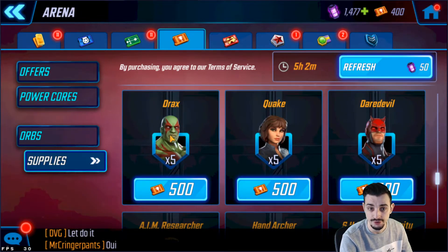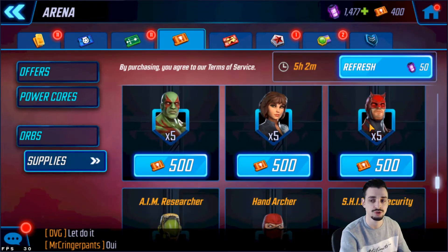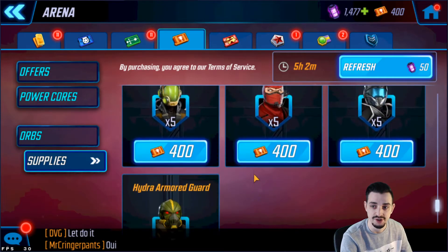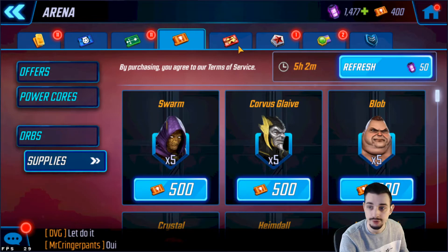Drax is for the Guardians team — he's a great taunter with a pre-taunt, which along with Red Guardian is one of the few characters in the game who do that. Quake I wouldn't recommend farming unless you're going for Ebony Maw at five stars, which is pretty late game. Daredevil for Defenders — I don't think you should go for Defenders. The rest are minions which I wouldn't recommend farming right now.